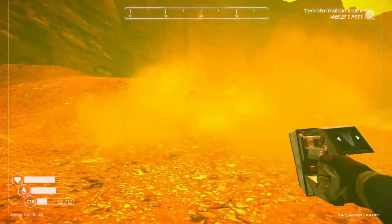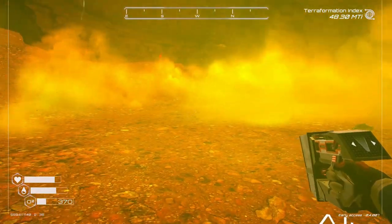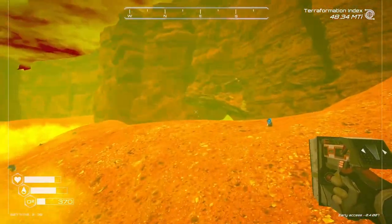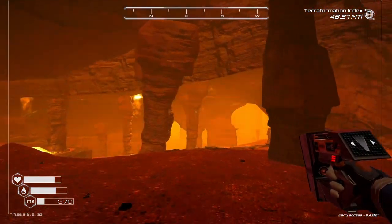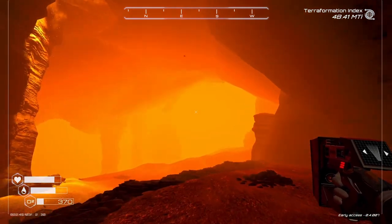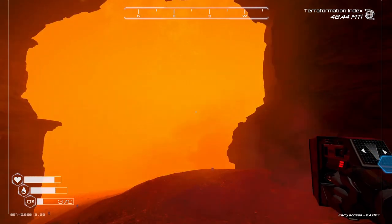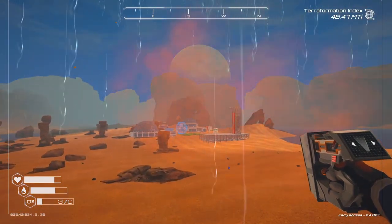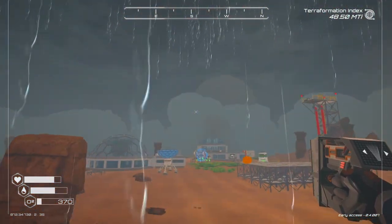Oh, uranium is good — must be where some of the asteroids fell. I gotta make my way back to base because I am almost out of oxygen. That tier 3 rocket pack — definite thing to get.